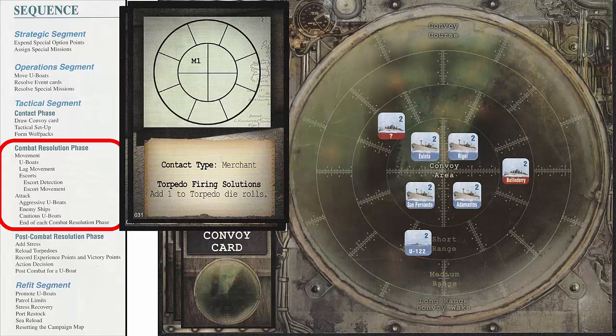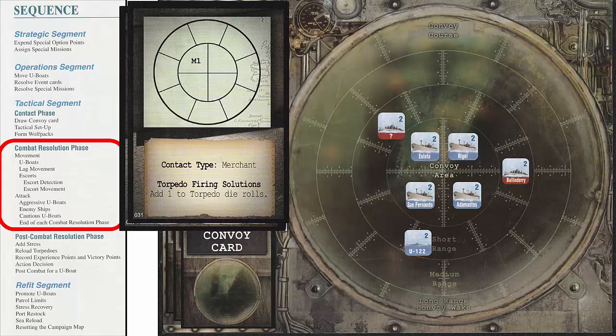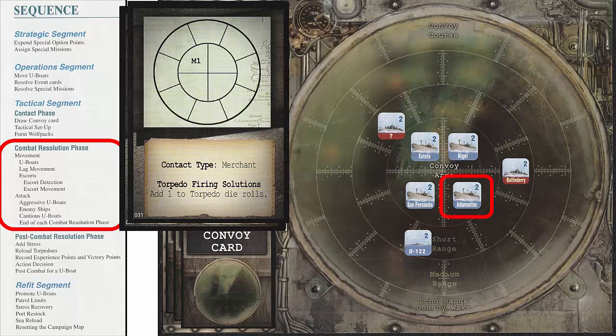Next is the Attack step. In this step, aggressive U-Boats get to attack first. But since our only U-Boat on the tactical display is cautious, we move to the next step for enemy ships to attack. The U-Boat is not detected, so the Escorts cannot attack. However, merchant ships can attack even though the U-Boat is not yet detected. The San Fernando and Adamastos can both attack using their surface attack rating on their cards. The San Fernando's attack rating is too light, but since U-122 has an evasion of 5, it can ignore 2 light hits. The Adamastos has an attack rating of 1 light, so it is also ignored with no resulting damage to the U-Boat.